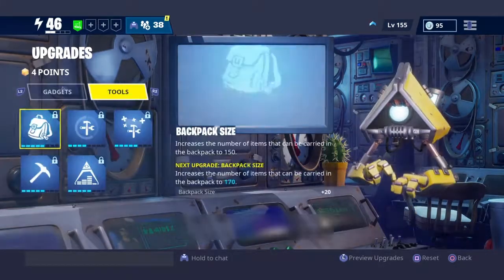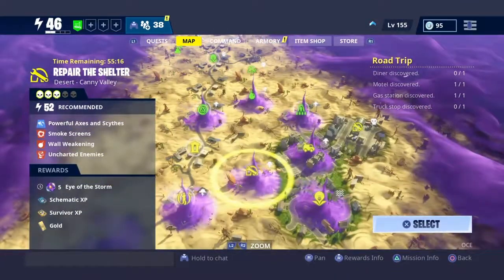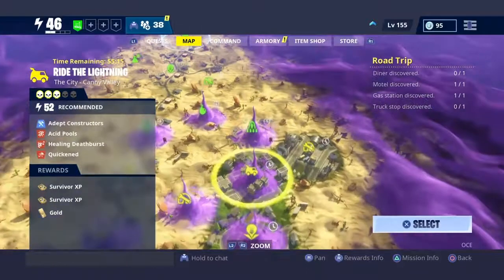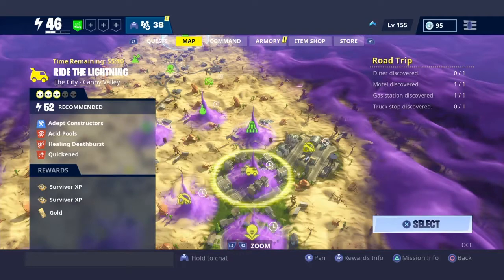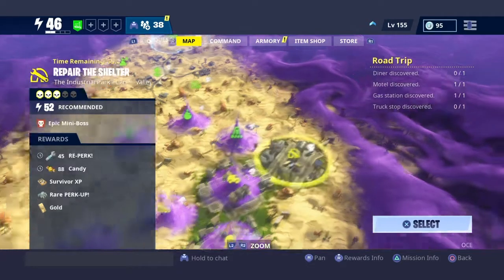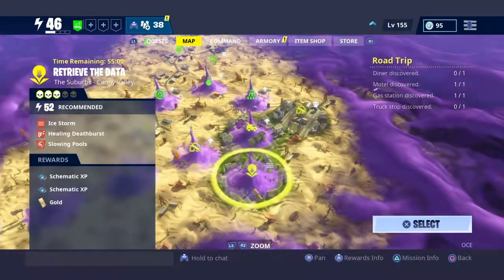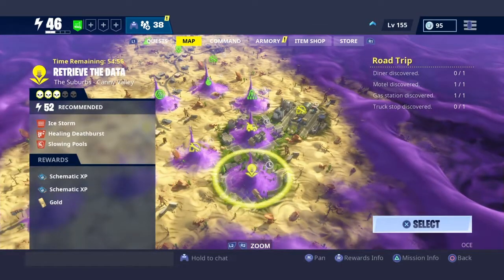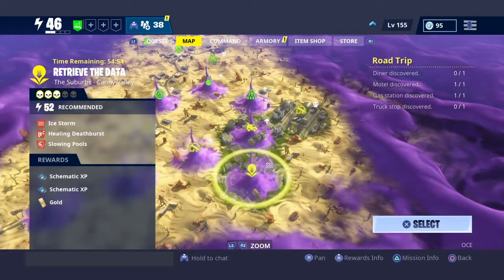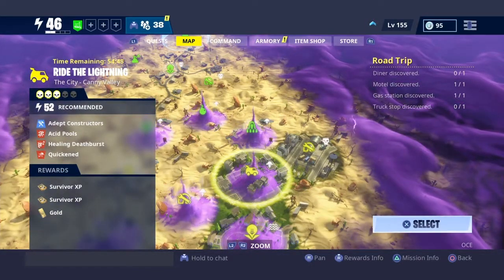Go over to whatever map you want. I'm in Canny Valley so I'm going to Canny Valley. To collect mechanical parts, go to industrial parks or cities. For nuts and bolts I usually go to industrial parks, but for mechanical parts I go to Ride the Lightning. Suburbs has more trees and general houses, so we're going to the city in Ride the Lightning.